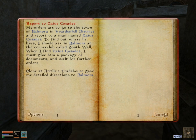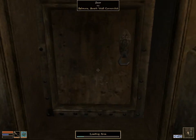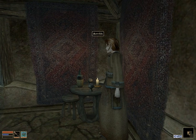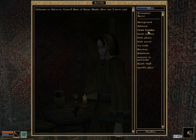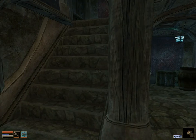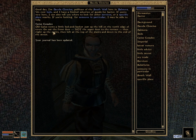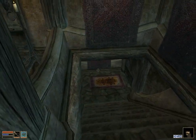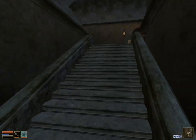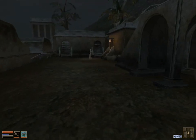My orders are to go to the town of Balmora and find him — you should find him at Southwall Corner Club. There's the Southwall Corner Club. We go in here and we talked to somebody here. This woman Sotilde — I asked her about Caius Cosades. 'That old Sugartooth? I'm not sure where he's living now, but ask this guy.' Let's find Bacola Closius. There's Bacola Closius, talked to him about Caius Cosades — that basically tells you what house this guy lives in.